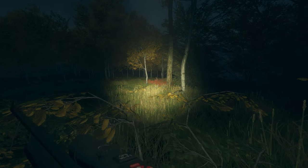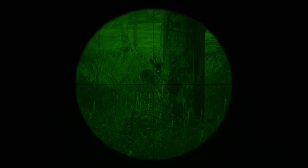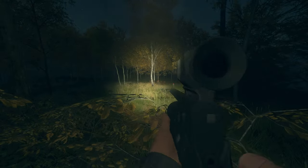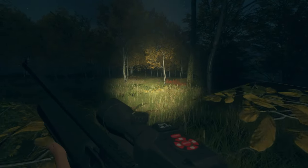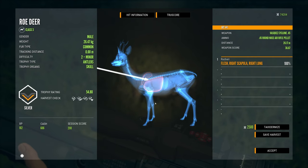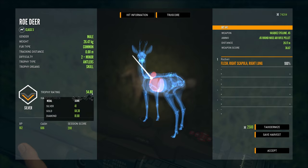Here we go — nice and close. There we go, and he dropped. That'll be the first kill of the night. Nice little silver roe deer.